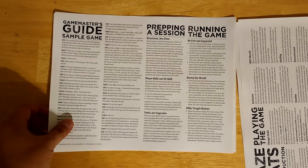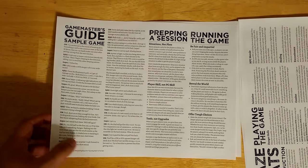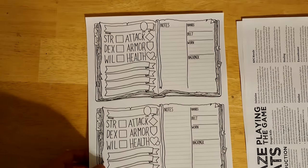It has two pages of a game master's guide going into how to run this sort of game, with some samples of how the game is supposed to run, advice on world building, and it comes with some hand drawn character sheets.